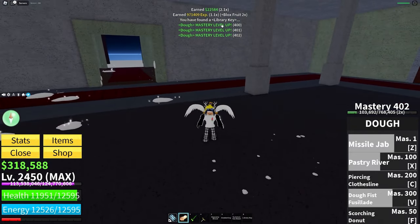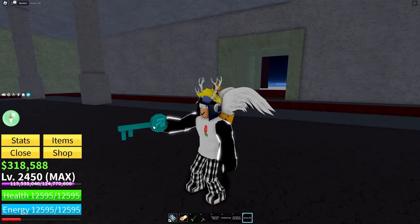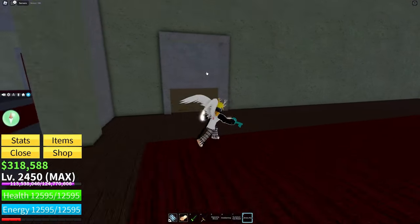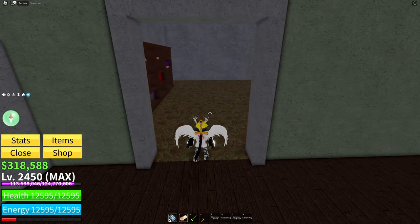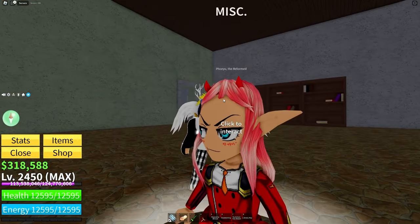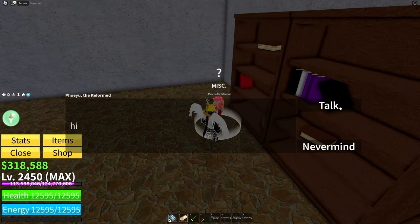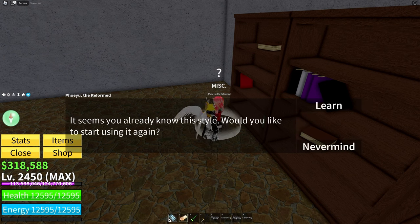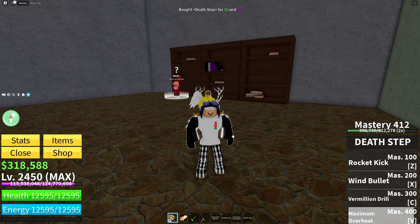After you defeat him, there's a good chance you'll get the library key — it looks like this, it has a row on it. You go to this door and use the key on it. Inside, this girl will be looking at books. Talk to her — assuming you have 400 mastery on Dark Step, you can buy Death Step. It costs 2.5 million belly and 5,000 fragments. After you buy it, make sure to get Death Step to 400 mastery.